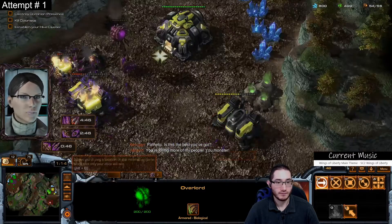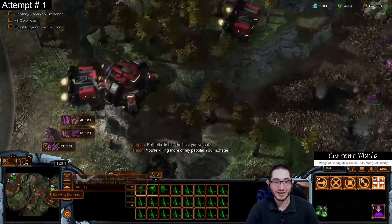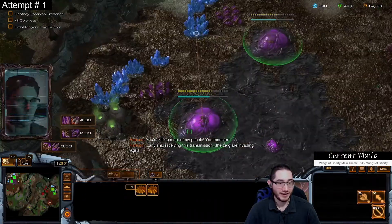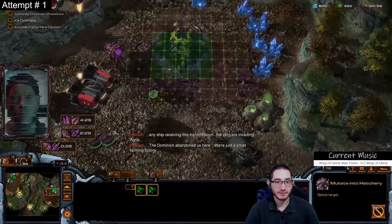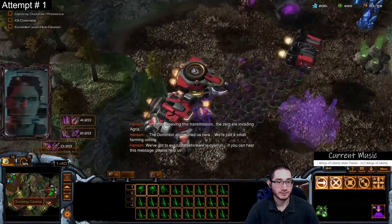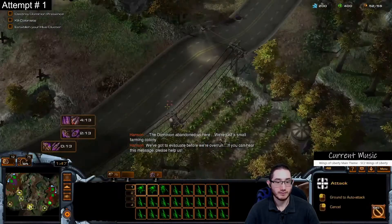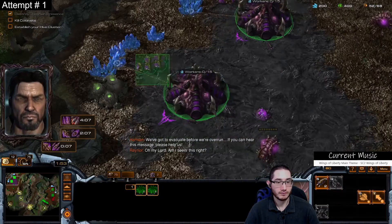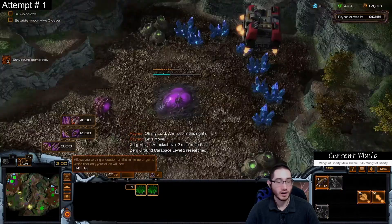You're killing more of my people, you monster! Oh my gosh, this is an awesome introduction. Any ship receiving this transmission - the Zerg are invading Agria, the Dominion abandoned us here, we're just a small farming colony. We've got to evacuate the colonists, if you can hear this message please help us. My lord, am I seeing this right? Let's move. That is so awesome.